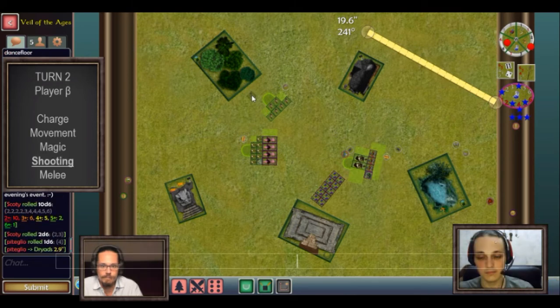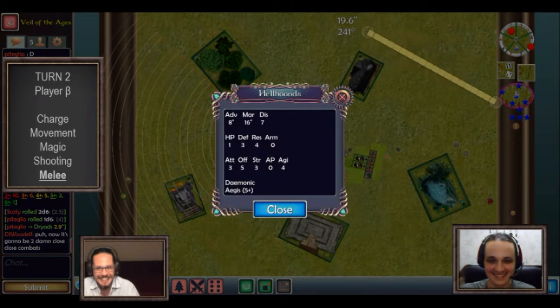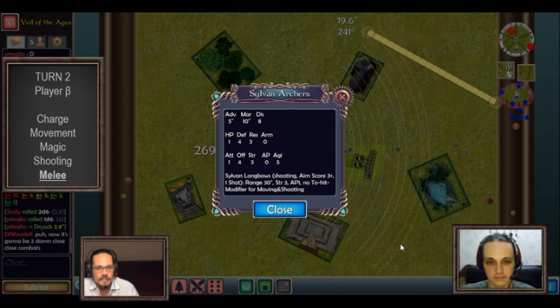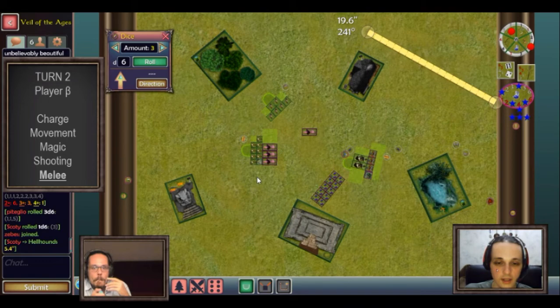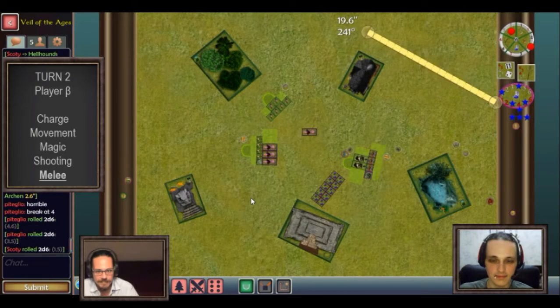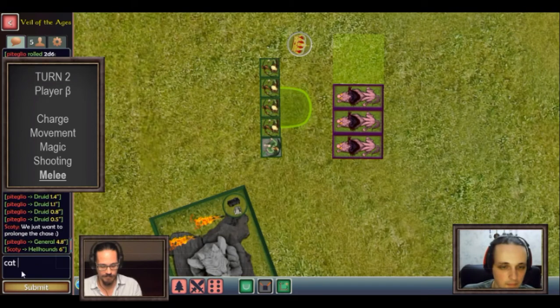In the melee phase, Urza decides to start with the hellhounds fight. My druid is in the unit of archers. I attack with my archers and kill one hellhound, but the hellhounds attack back and kill four archers. Unsurprisingly this goes really badly for the archers, who flee — and the hellhounds pursue but don't make it. This is good because it's drawing that unit away from the scoring zone.